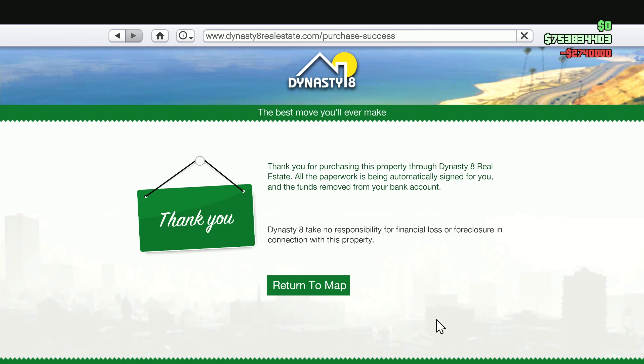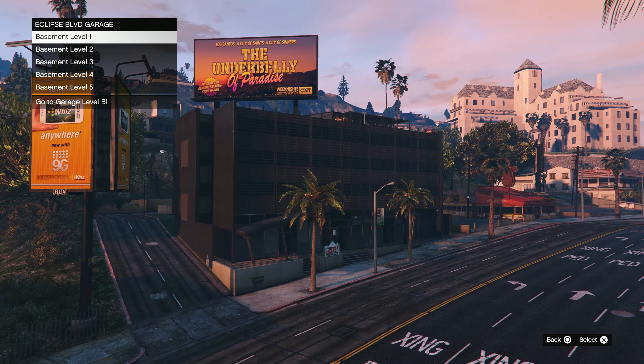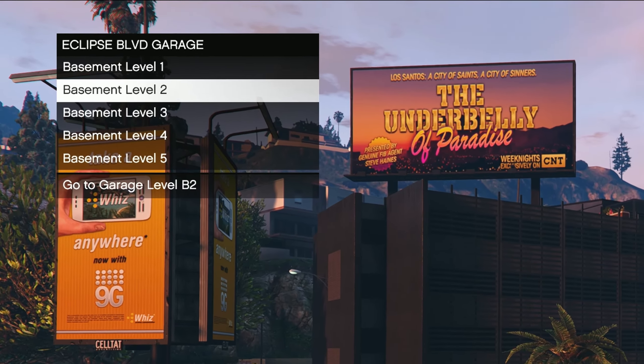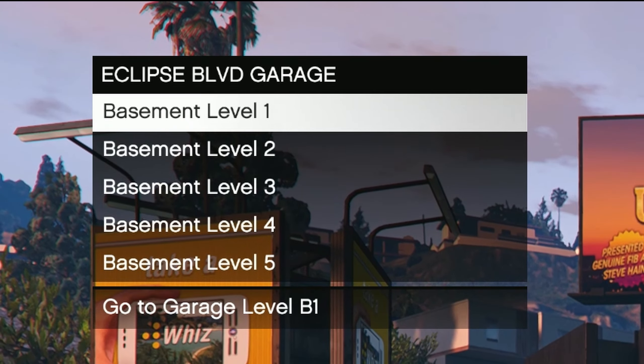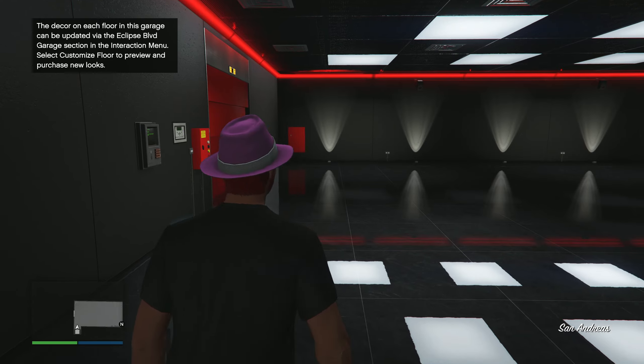I bought it in red. Once you've bought it, you run in at the entrance. Once you enter, you have five different options — every option being a basement level where you can put 10 vehicles in the garage. You have to remember which car you put in which basement level, but still, 50 cars is cool.